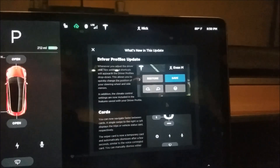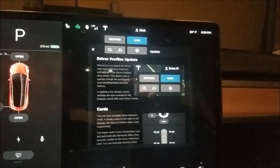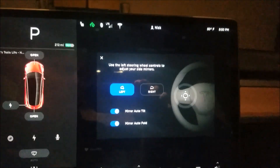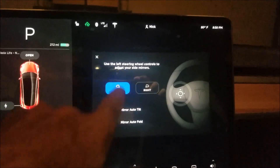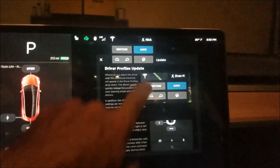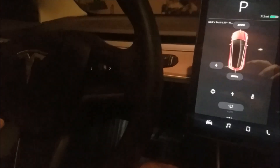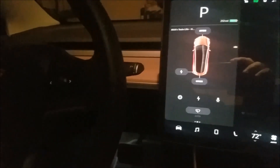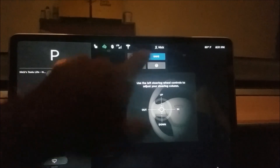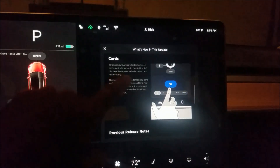With driver profiles, if you adjust your car seat you'll get a pop-up where you can adjust your rear view mirror either left or right. If I adjust my seat again, you can also adjust your steering wheel up, down, left, and right — so up, down, and in and out. Then I can restore everything to where I want.